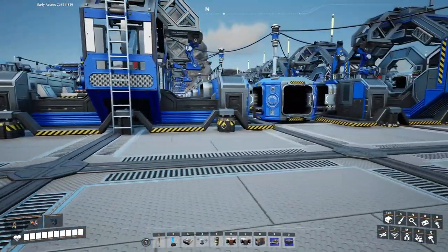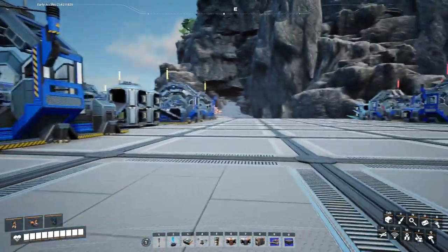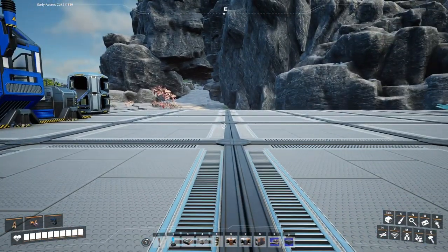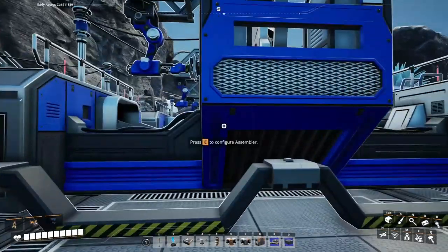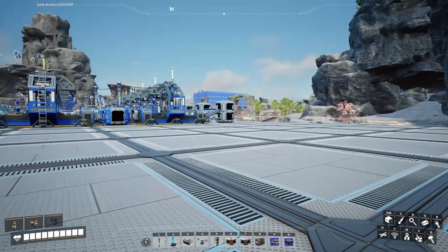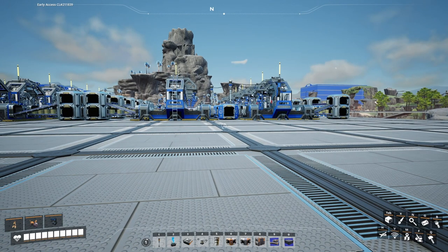We'll hear the train whistle when it comes in. We're going to have 60 on this line come out and 56 come out on this side. We needed 23 assemblers — that's going to be 138 stators. 23 times 4 is 92, so AI limiters will need 94. This is going to take a good-sized chunk of both of them.